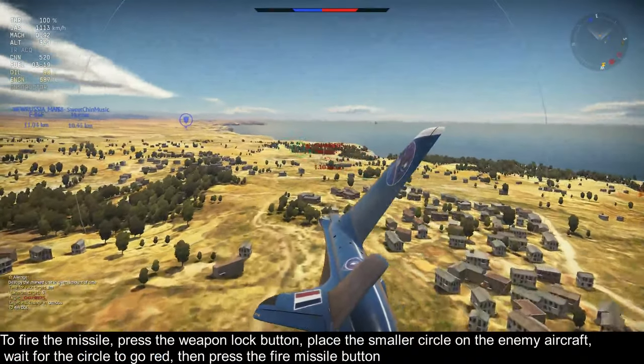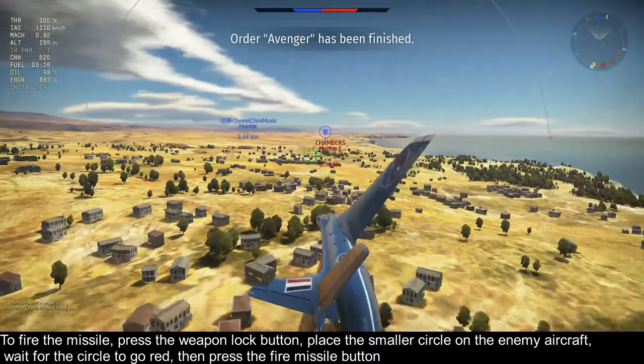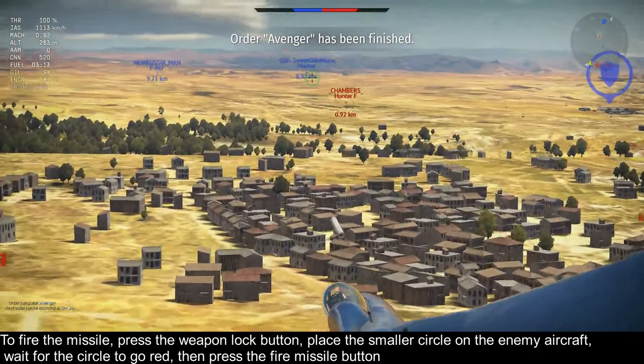To use these missiles, press the weapon lock key, place the aircraft in the inner circle, wait for the circles to go red, and then press the fire air-to-air missile key.